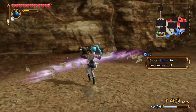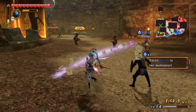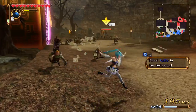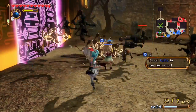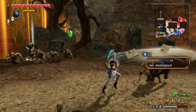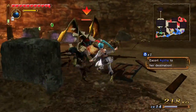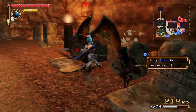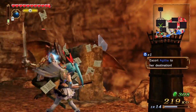Did Agatha just summon a tornado? No that was me - that was my ability. Archers, die die die. We need to go around this thing. There's a flying lizard behind you. That's awesome - he was in the air the whole time and it was just shocking him with lightning. There we go, finished her.